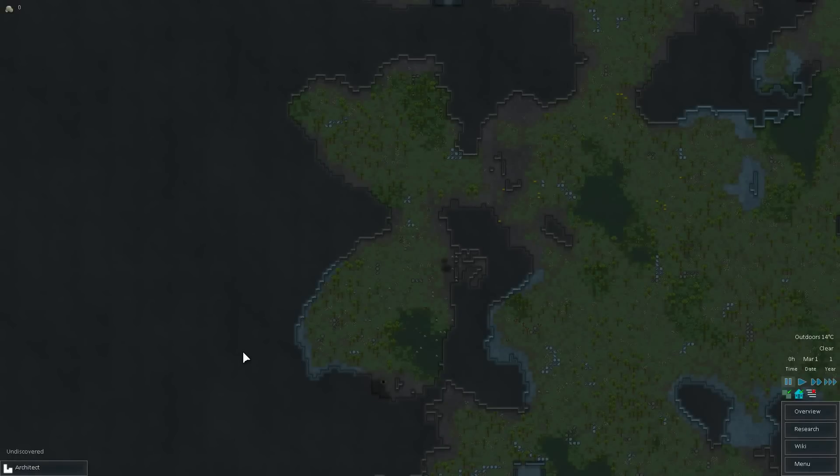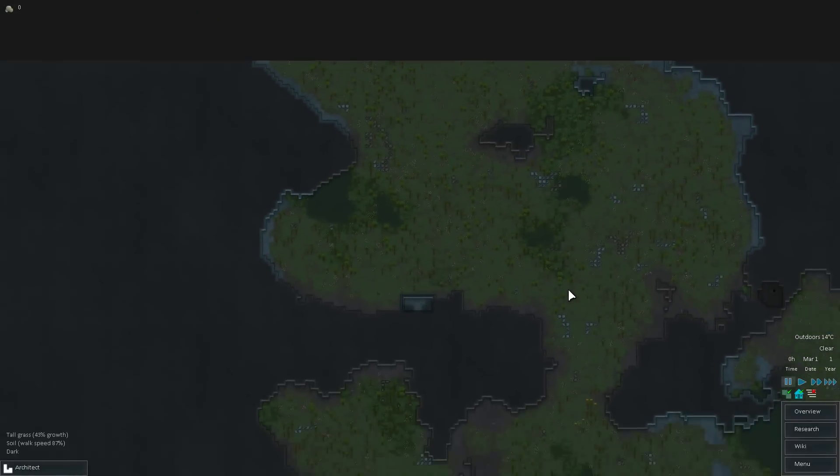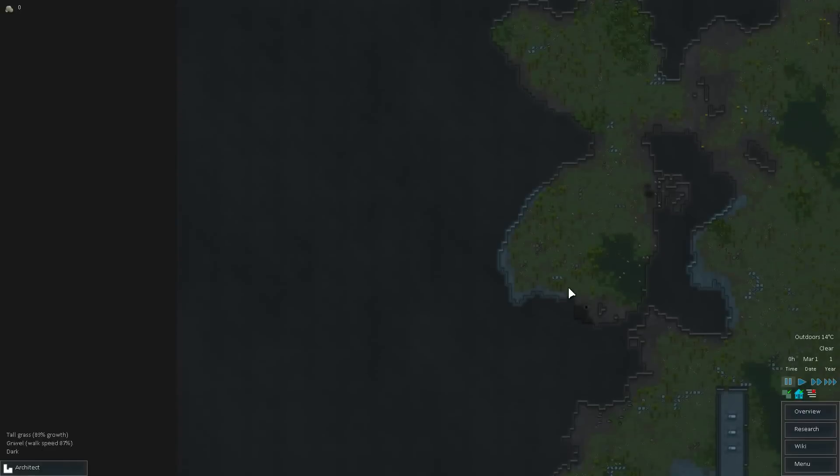Hello there, welcome to RimWorld. I'm Paradox Gamer. This is my first stab at the game. I've chosen a normal challenge level — not hard but not easy, just in the middle to start out with. I made a random map and some random characters, and this is apparently a mountain map.